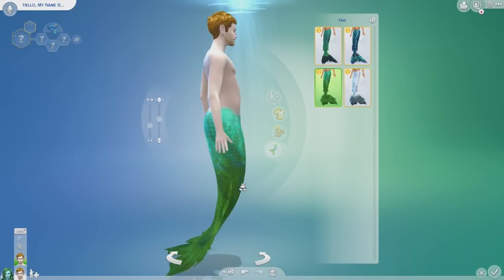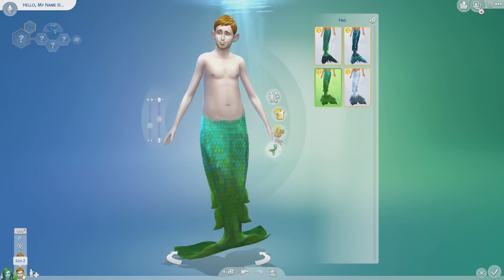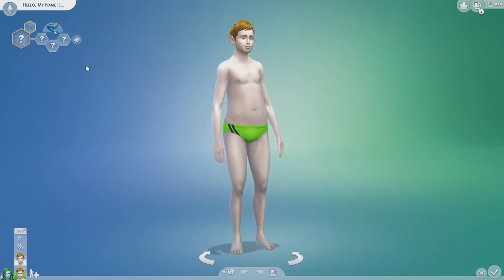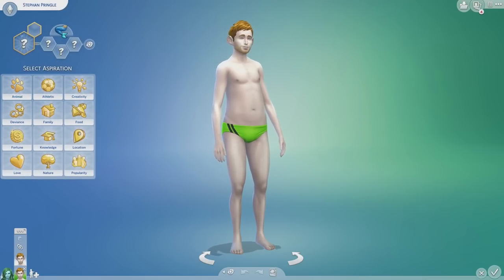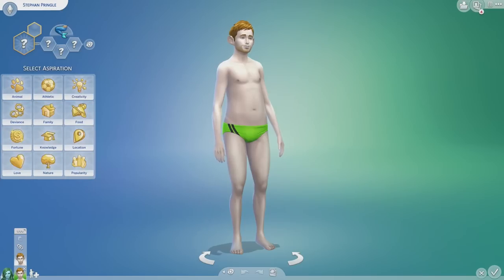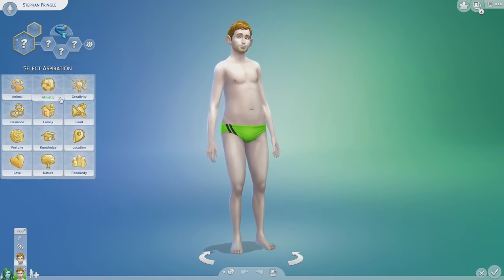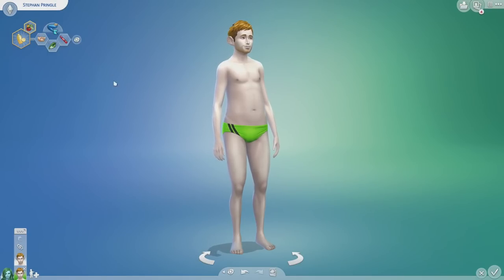So this is our boy. I'm going to go into his regular form so I can give him his traits and stuff. His name is Stefan Pringle. His aspiration is food master mixologist. His traits are outgoing, jealous, and childish.